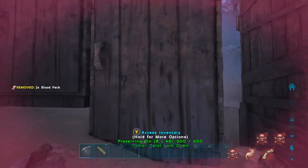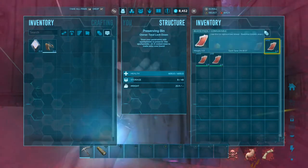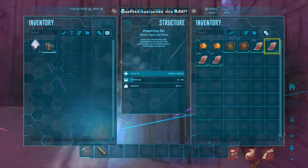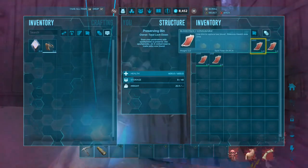Oh, and if you're wondering what the blood bags are for — these are for the Blood Stalkers. If you didn't know already, you tame Blood Stalkers with blood bags. But update: they just came out and fixed the Blood Stalker tame.